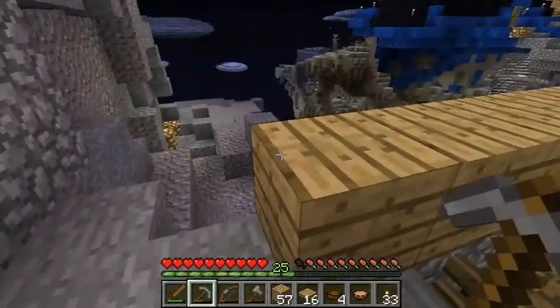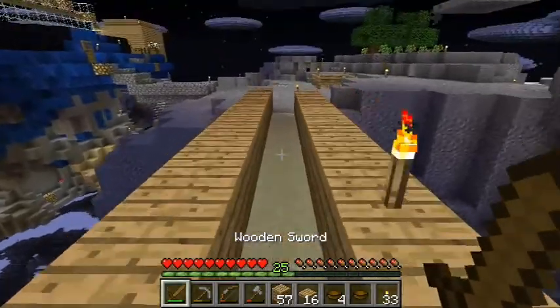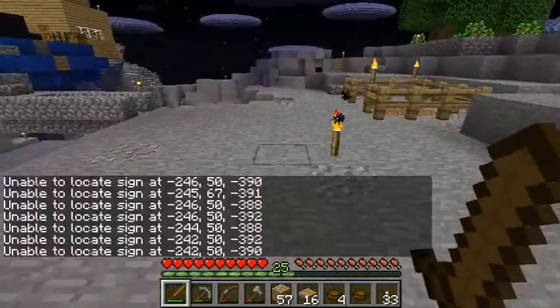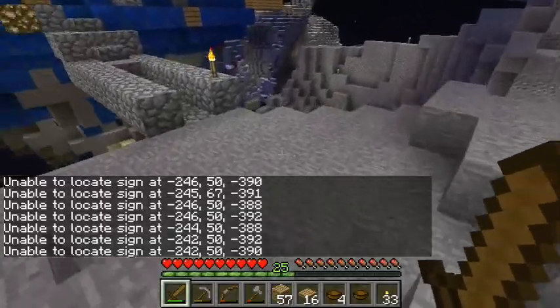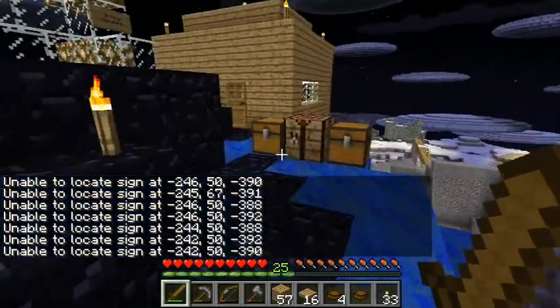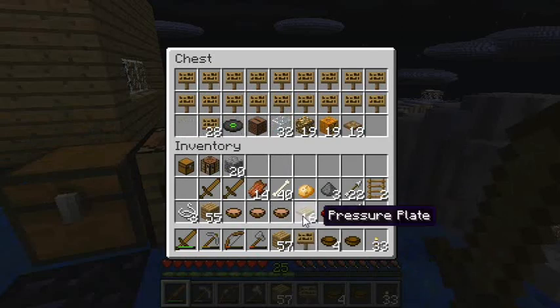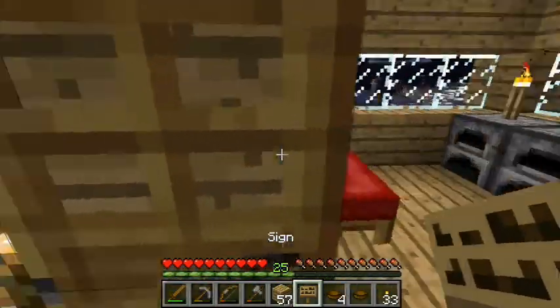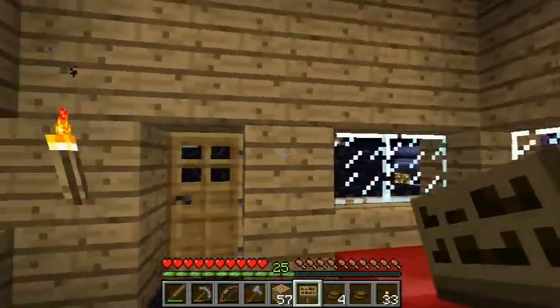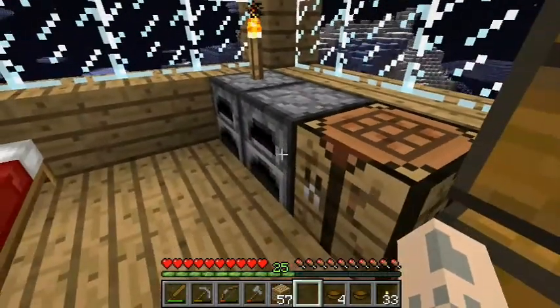I'm going to eat some of this and go over here. And have the signs pop up — they are not being seen for some random reason. I should have some signs in here. Go ahead and put: Death Count — One. So that I know how many times I have in fact died.